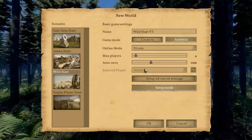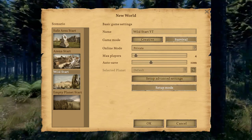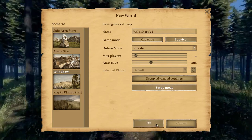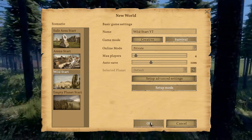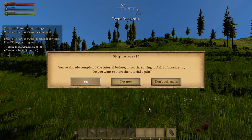I'm not sure if the selected planet - this is the default - actually supports this scenario, the wild start, but basically I think it's going to catch up. We're going to see if that works. The idea for this beginner's tutorial part of the let's play is going to be to follow all of the quests and tutorials that the game is going to present.